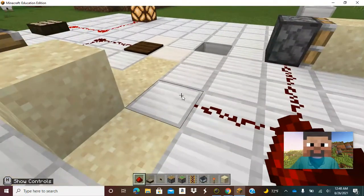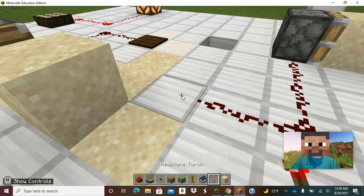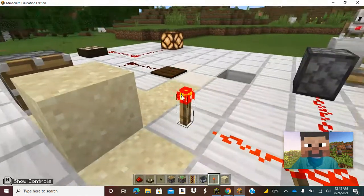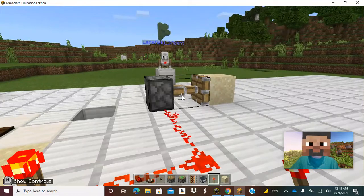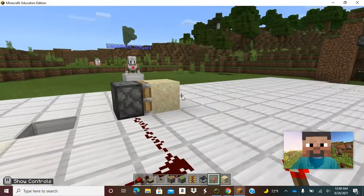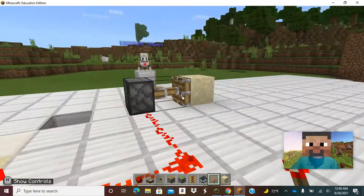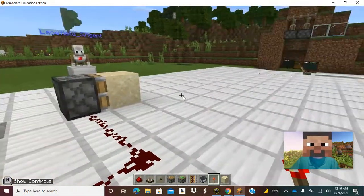This is actually the sticky piston. The redstone torch is acting much like the daylight sensor over there — as long as this is here and on, it's going to keep this powered the whole time. You can see that sticky piston sticks to the block and moves it back. So as long as I have a power source there, it's going to be running and can pull that block back.